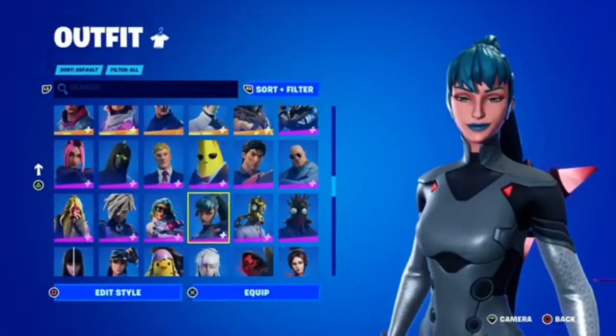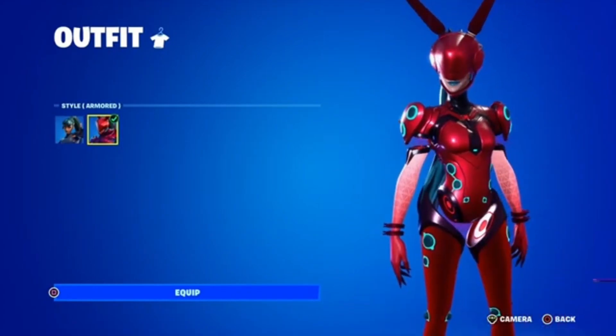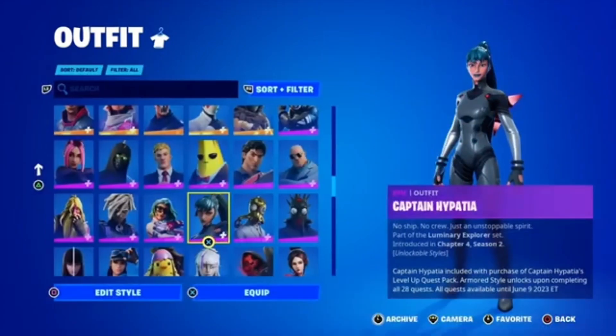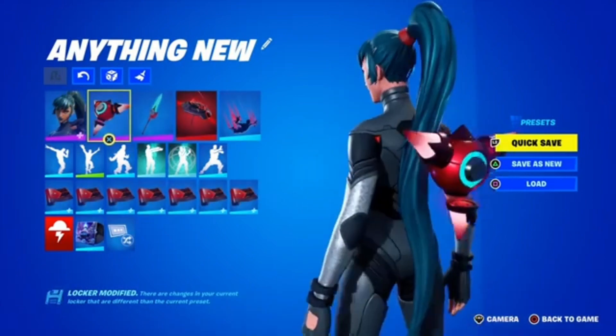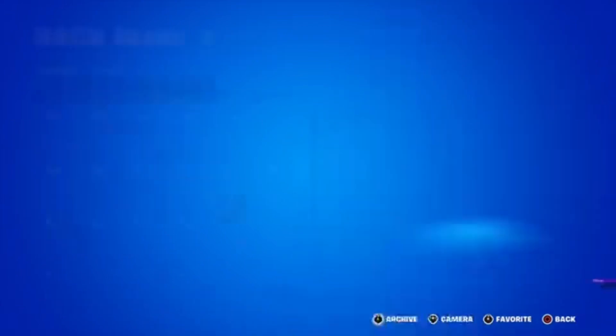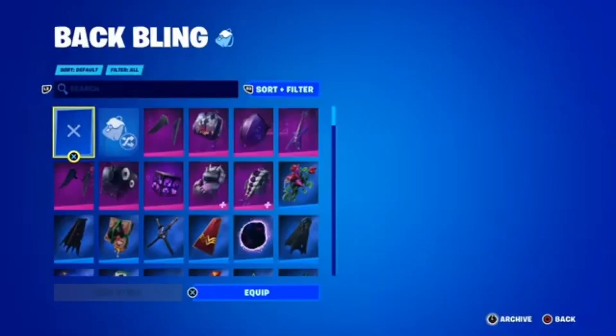We got her right here. She does have the default style of course if you did all your challenges, which you can do right now. She has a back bling which kind of hovers over her. Without the back bling, her hair is kind of more free — that's cool.